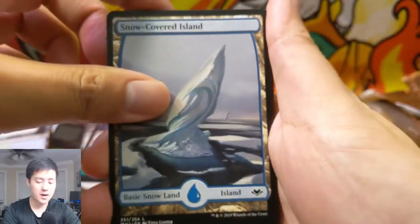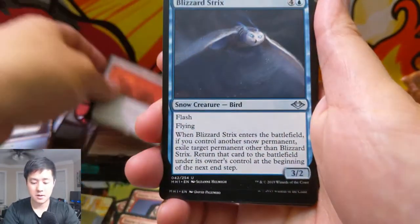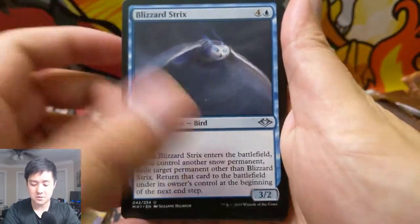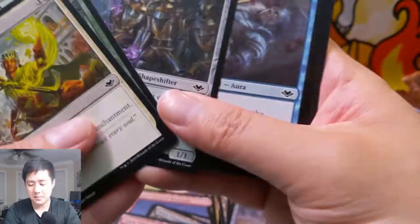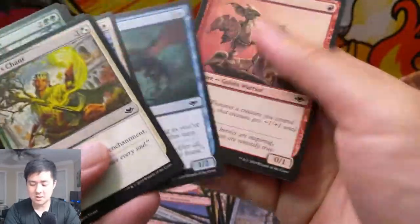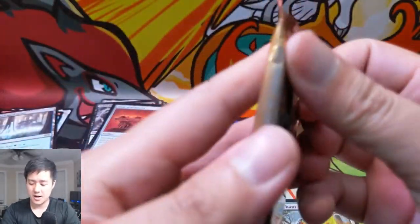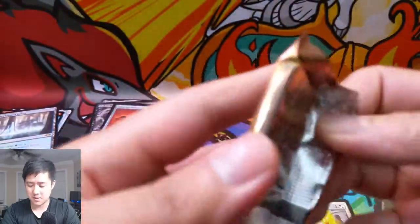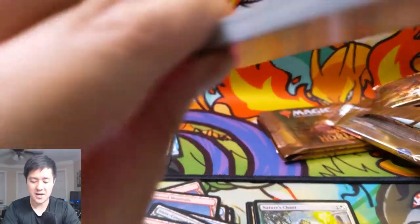Spirit token, Umezawa's Charm, snow-covered island, and then Altar of Dementia. Blizzard Strix — I was gonna say Baleful Strix. I really want that Ice-Fang Coatl, I think that card is really good. I was thinking about buying a bunch of them but couldn't find anything at a good price. It's kind of like Baleful Strix only it has deathtouch and requires three or more snow permanents. But it also has flash which is huge.